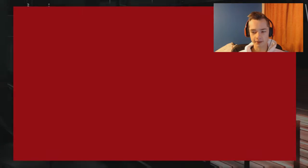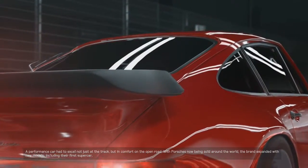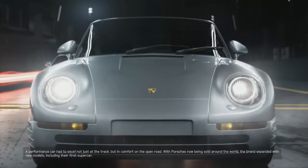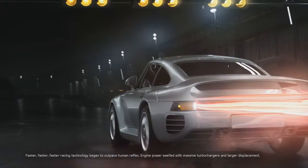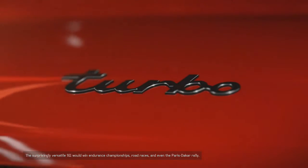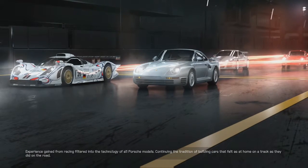It is the 1987 Porsche 959 - I was correct. As the tastes of the world evolved, Porsche evolved with them. A performance car had to excel not just at the track but in comfort on the open road. With Porsches now being sold around the world, the brand expanded with new models including the first supercar. Racing technology began to outpace human reflex; engine power swelled with massive turbochargers and larger displacement. The surprisingly versatile 911 would win endurance championships, road races, and even the Paris-Dakar Rally. Experience gained from huge race success filtered into the technology of all Porsche models, continuing the tradition of building cars that felt as at home on a track as they did on the road.